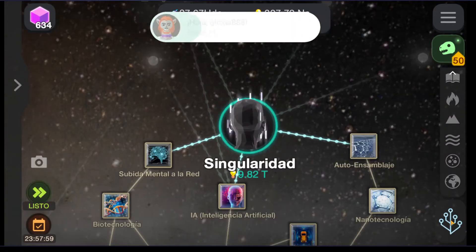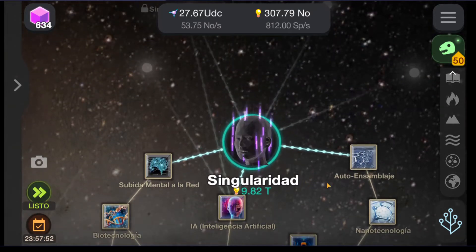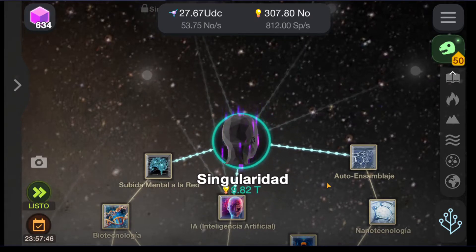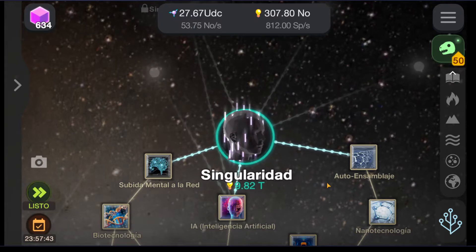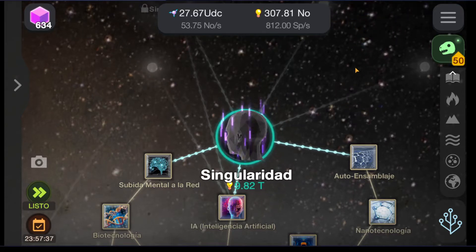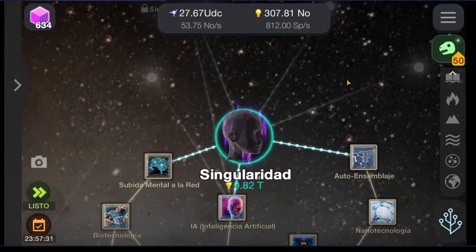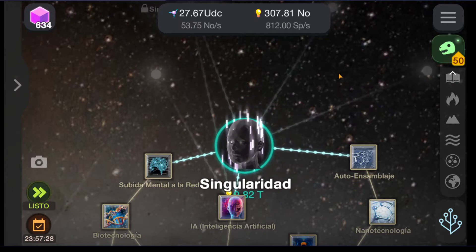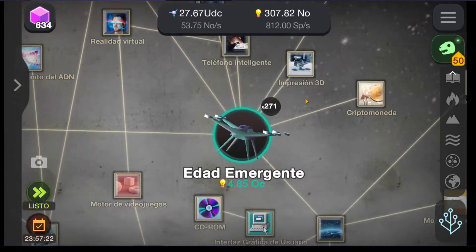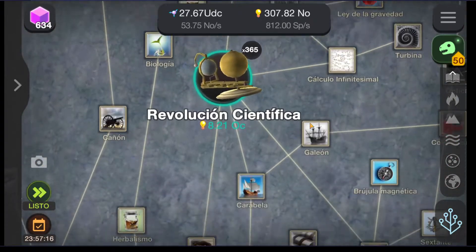I found that it is not worth to go through all this thing before reaching the Singularity. So this is the Singularity. The best thing you can do is just go fast and run till the time you are able to purchase the Singularity with the IDS currency. Because once you buy the Singularity, the simulation will crash and it will be rebooted. But anyway, I just wanted to show you what are all those things that you can discover or you can have in the game.